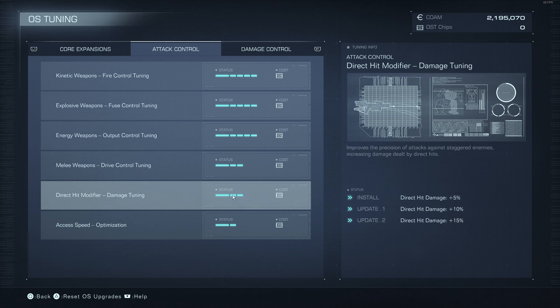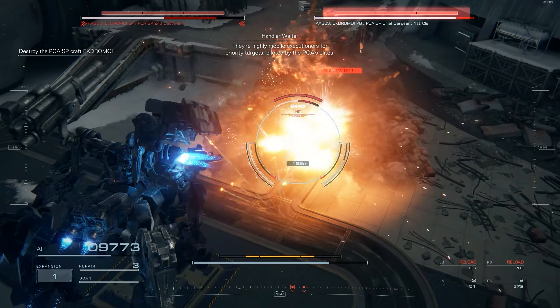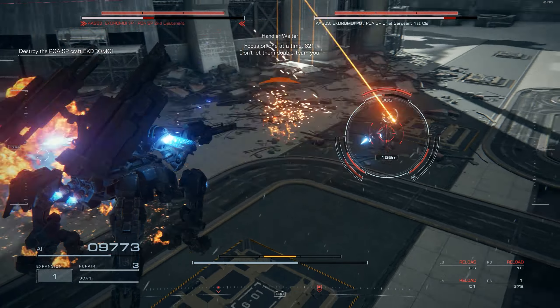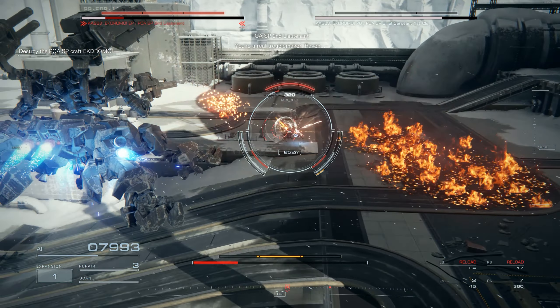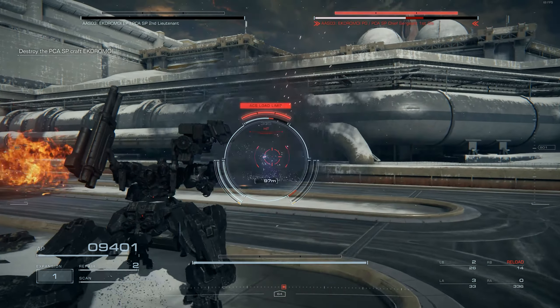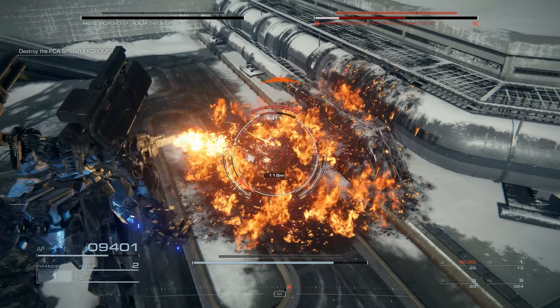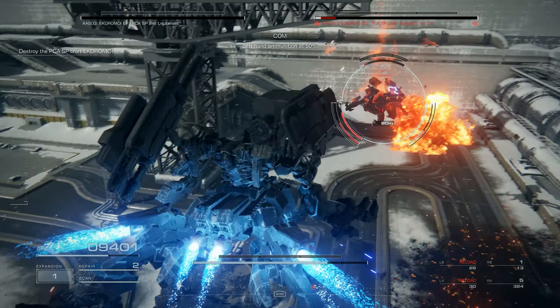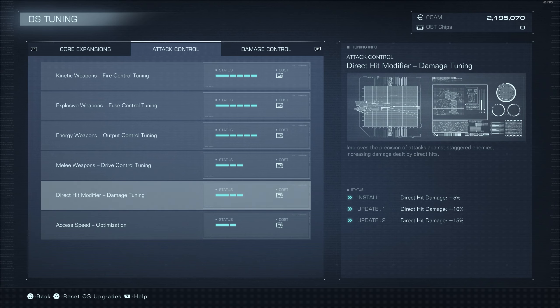The next thing you want to upgrade is your Direct Hit Modifier — just max that out all the way to plus 15, because Direct Hit Damage is very important in this game. Direct Hit Damage is the bonus damage you do after you stagger your enemy, and upgrading that is amazing because it's basically your only way to do meaningful damage. The entire game revolves around staggering your enemy and using your big guns to do a bunch of damage. I do have a build video if you want to understand this concept further — link is down below.